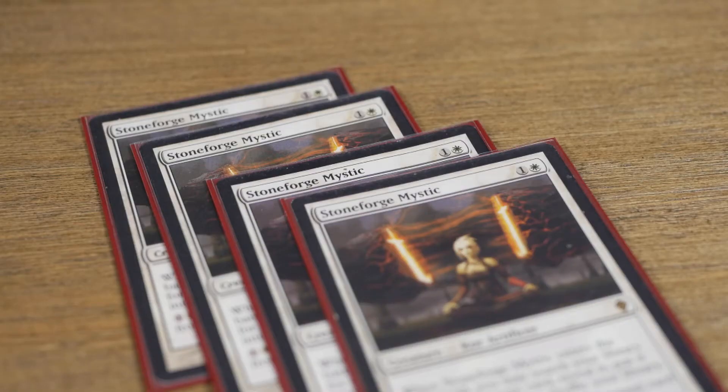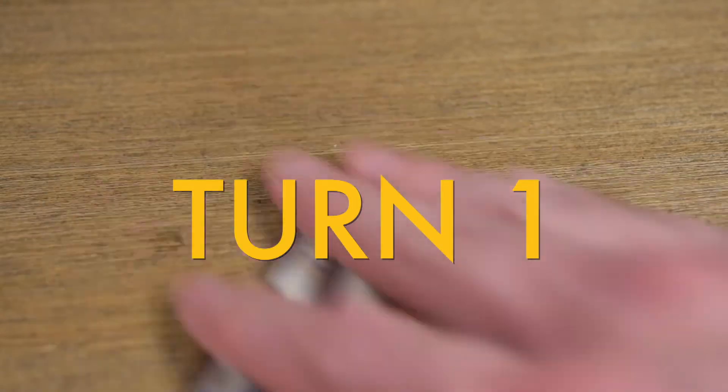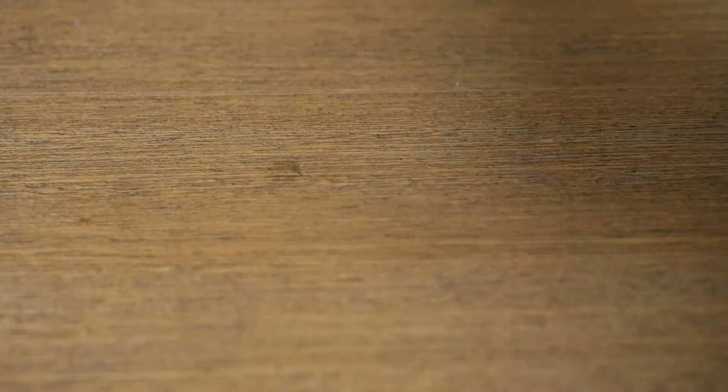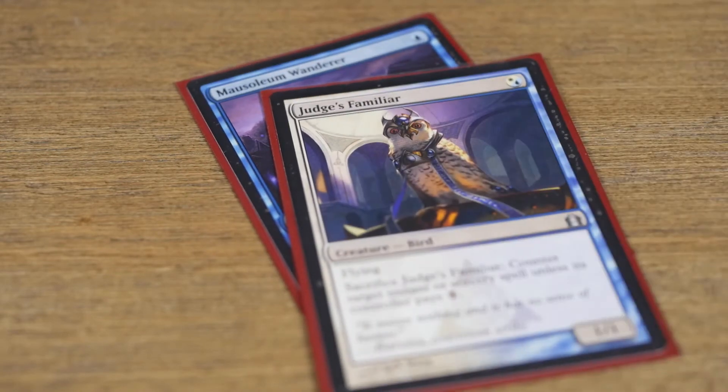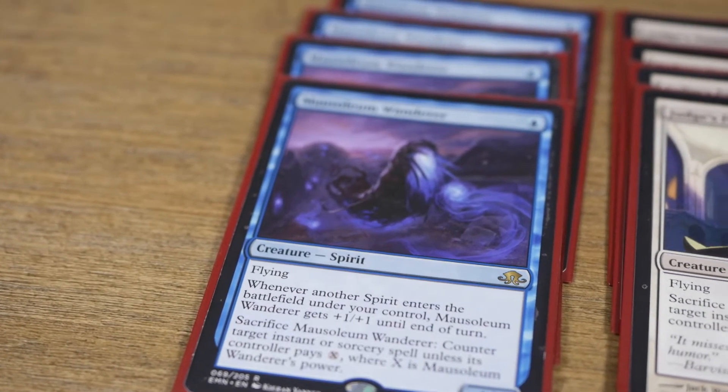I'm a die-hard Stone Blade player, but I realize the archetype has plenty of faults. Lately I've come to realize how important turn 1 can be — with many Stone Blade type decks I end up twiddling my thumbs on turn 1. That's one of the reasons why I love this new Spirit Blade deck. You have plenty of things to do on turn 1, namely in the form of Mausoleum Wanderer and Judge's Familiar.